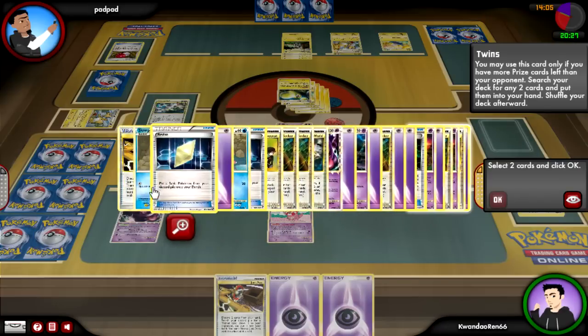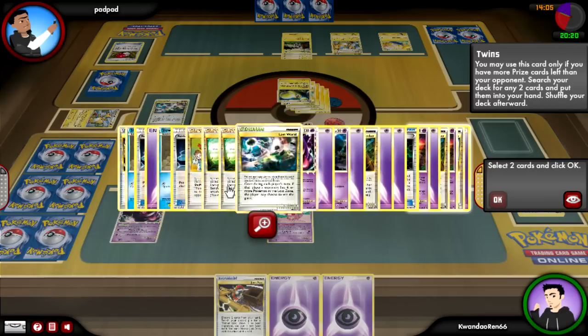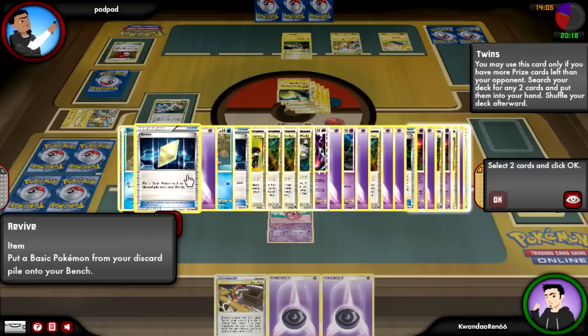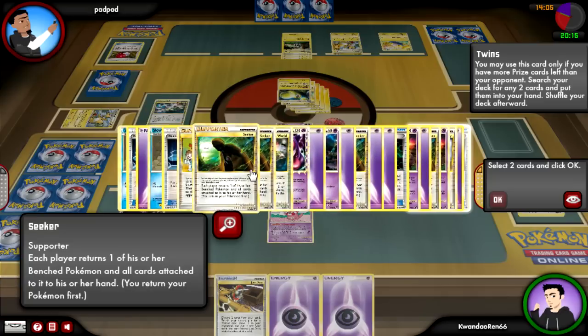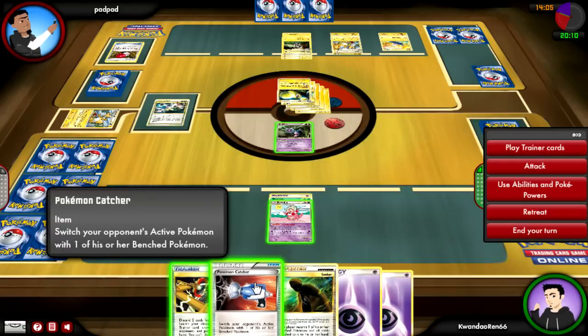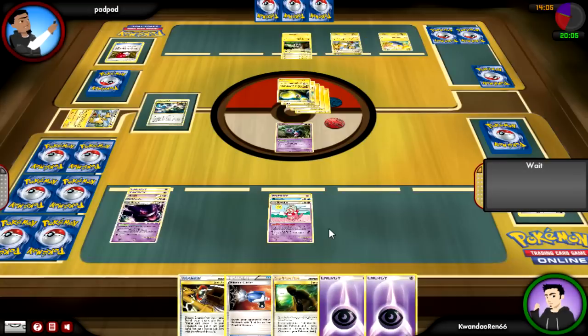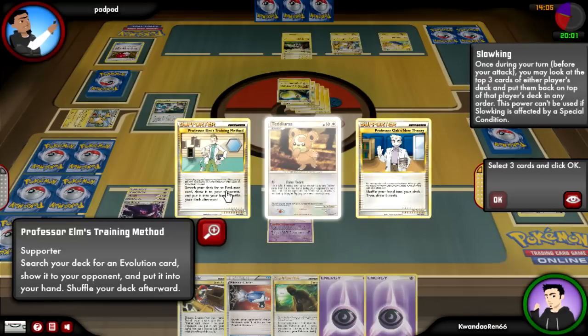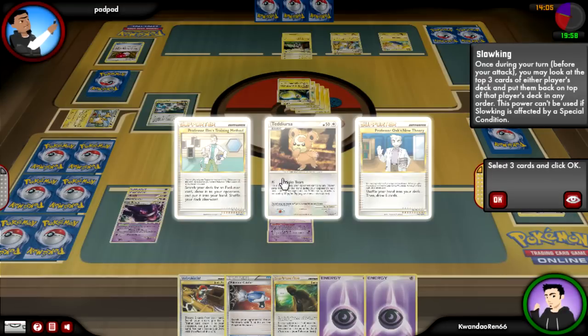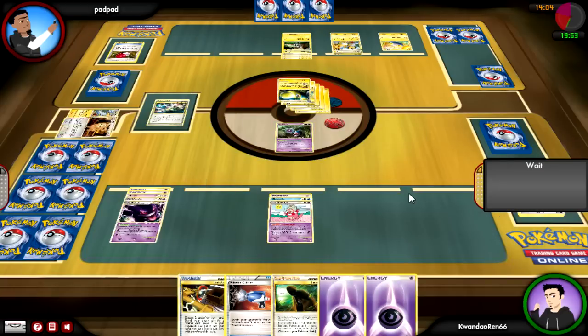I get that next turn — it was a choice between a Revive and a Seeker mentally. I do see the Teddiursa on top of his deck. I want to give him the Teddiursa, and then it looks like he doesn't have any more Pokemon coming up for a while, so I'm going to burn off that Teddiursa.